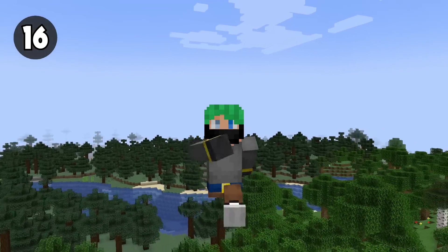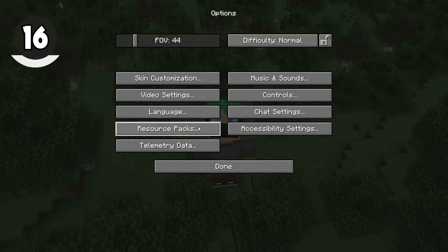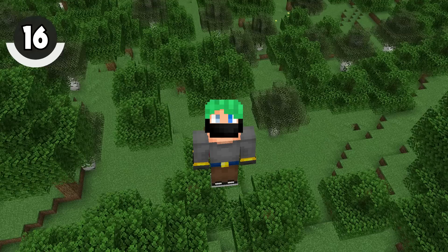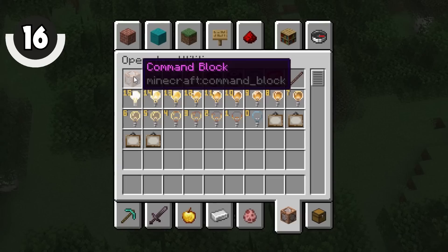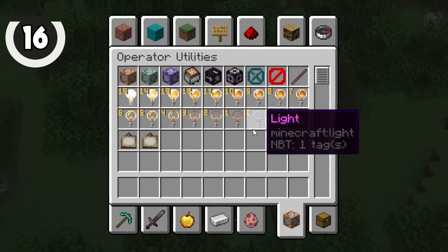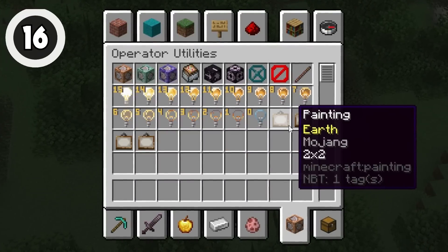Give it a year or a couple of updates and this next one is going to be almost completely secret — it's kind of buried. Pause the game, go to Options, then Controls, and finally the Operator Items tab. Turn it on, back out of the menus, and check out that new tab. Inside of this brand new Creative Inventory tab, you've got a lot of the technical items in the game, including the enchanted stick, every single light block item, and the paintings that aren't accessible in Survival Minecraft that were added in 1.19.